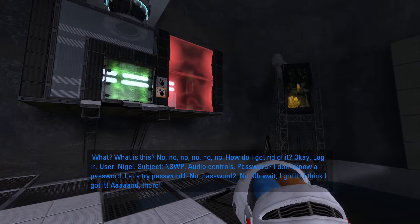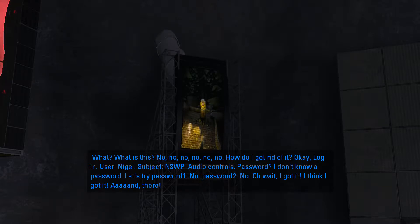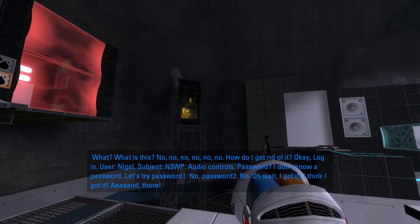Login. User Nigel. Subject N3WB. Audio controls. Password. Hello, password. Let's try... Password 1. No. Password 2. Oh wait, I got it! I think I got it. And there.